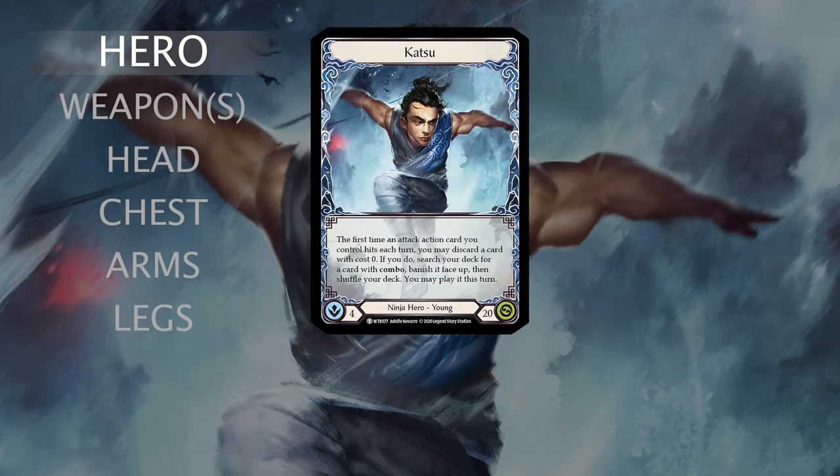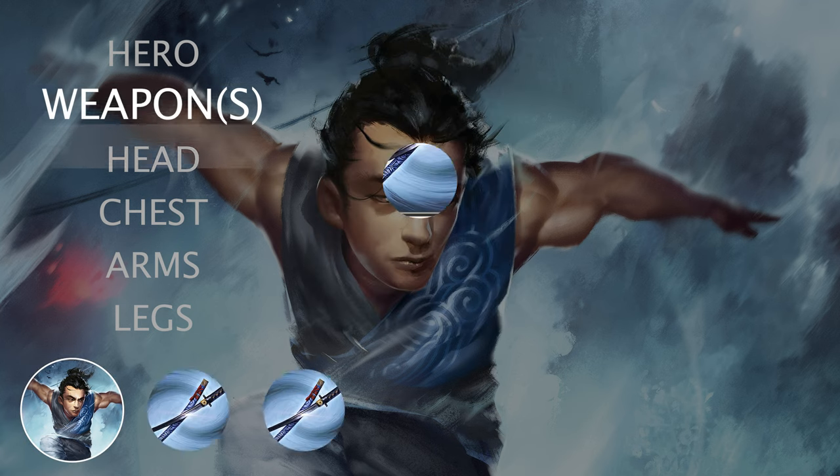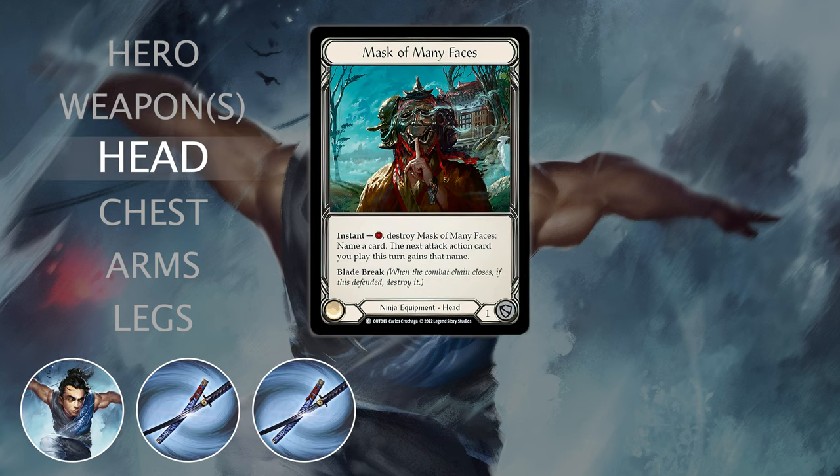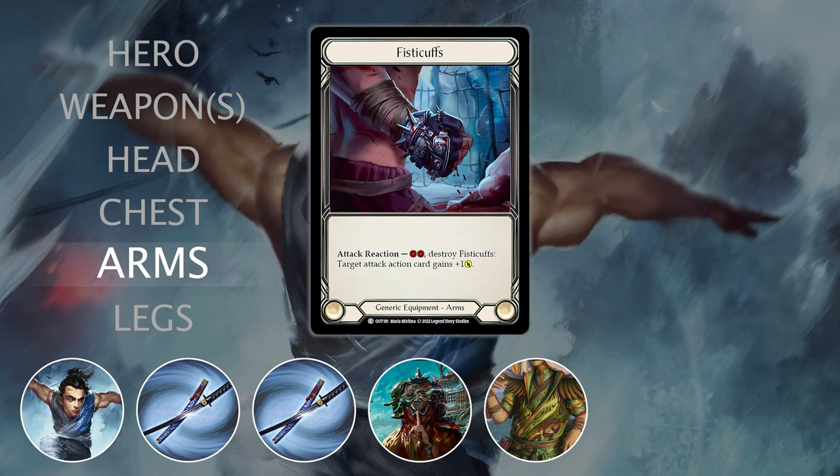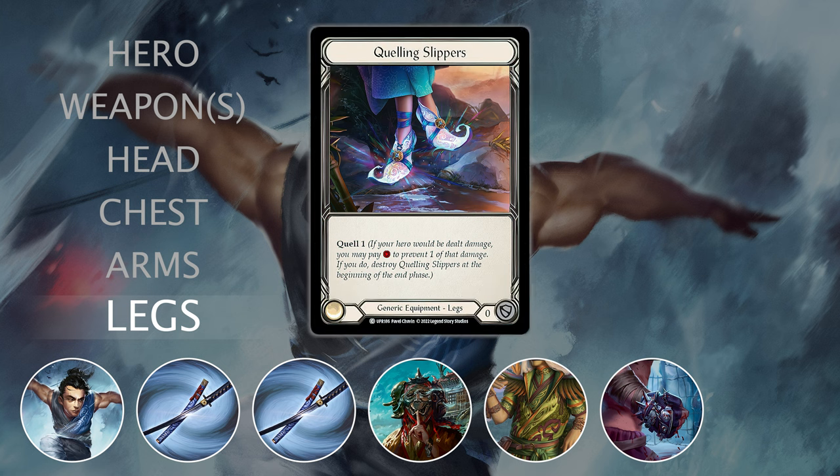In today's game I'm going to play Katsu, young ninja hero. As weapon I'm going to use Harmonized Kodachi, for head I'm going to use Mask of Many Faces, for chest it will be Blossom of Spring, for arms it will be Fisticuffs, and for legs it will be Quelling Slippers.